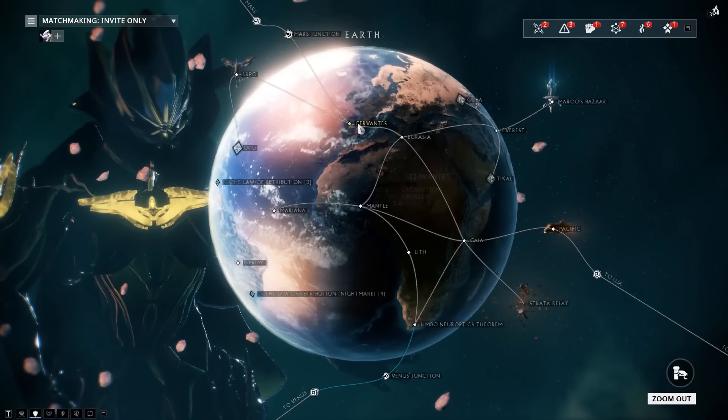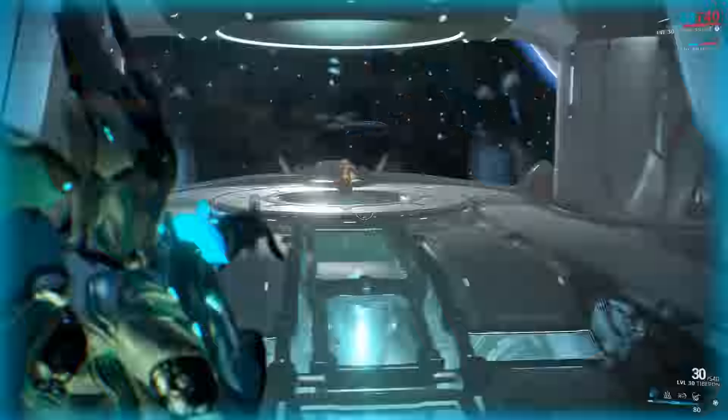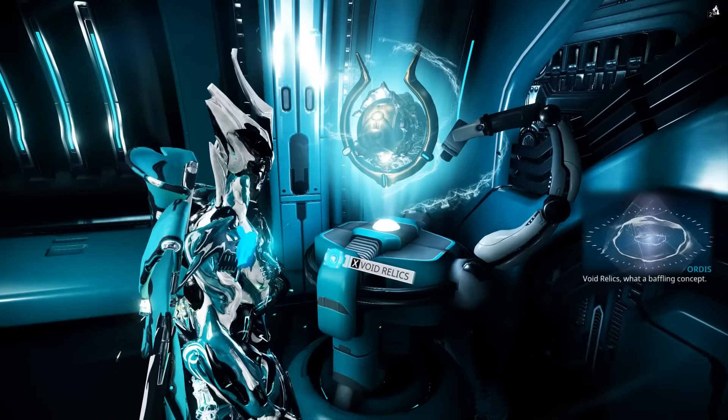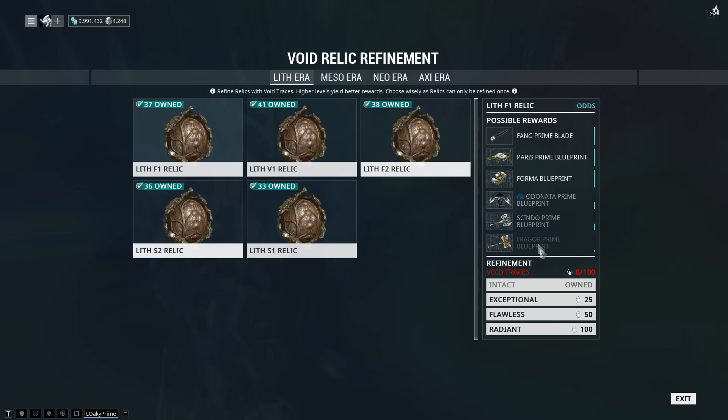The first thing you'll need to do is collect the Void Relic Segment by completing the Mars Junction found on Earth. Once you've defeated the Guardian for the Mars Junction, you'll be rewarded with the Void Relic Segment that you then plug into this console that's been tucked away in the corner of your ship. Once you've done that and activated the console, you'll be met with a whole new wave of confusion. You're probably asking questions like: where are my Void Keys? What are these Relic things?